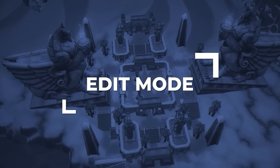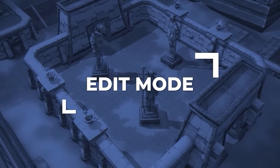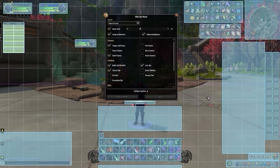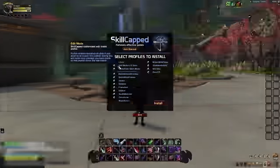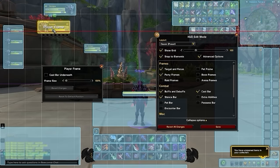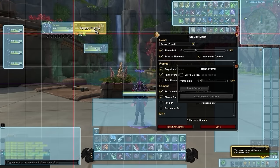With that covered, the next step is to position the rest of your UI using the in-game edit mode tool. By default, using the classic preset, everything is spread out — which, while good for taking advantage of free real estate, isn't exactly ideal for quickly seeing important aspects of your UI like unit and party frames, buffs and debuffs, and action bars. When designing the pre-configured edit mode layout you can import for free with our Skillcapped add-on package, we followed some proven-to-work principles. First, we dragged our unit and target frames away from the corner and moved them closer to the center of the screen.